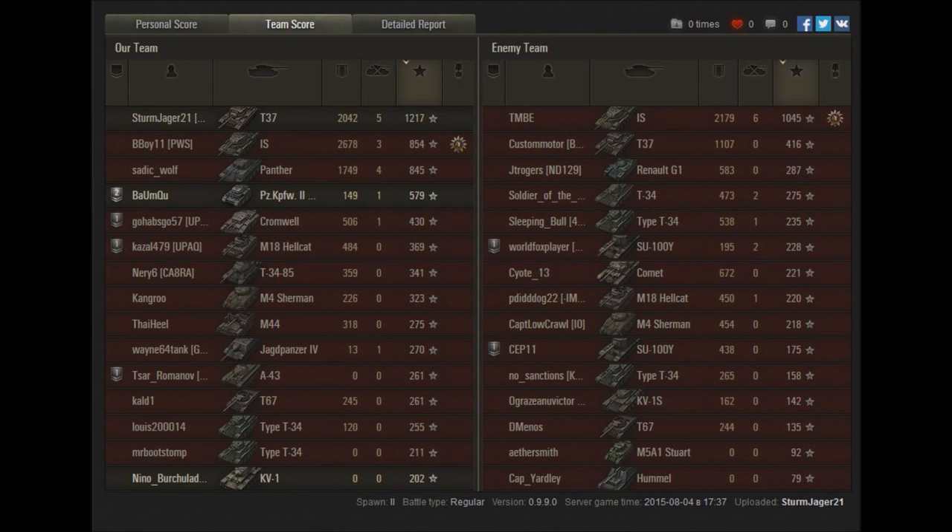Looking at the team score — we came top in XP, only being beaten in damage by our IS friend, which we helped in the early battle. You may have noticed during the replay that he actually put a shot into the enemy IS, which really helped me take him down. So just a food for thought there — it's good to help your friends. Shout out to the IS on the enemy team — you got six kills and 1000 XP. Maybe next time you get a win against me — I hope to see you again on the battlefield.